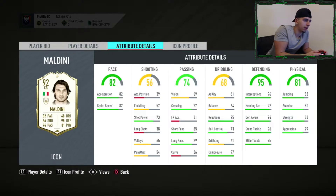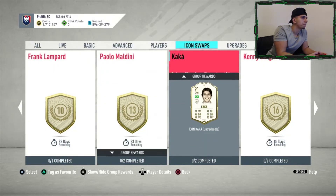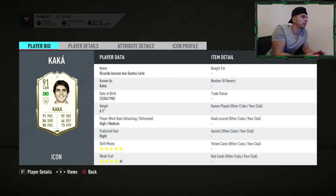Work rates don't matter for Maldini — he's a center back. He's pretty pacey. Agility, balance, and dribbling you might not be concerned about because players like Varane and Van Dijk don't have great stats there but are still very good. With a shadow he looks unbelievable — defensive stats are pretty much maxed out. He's not the strongest but it's okay. He's a hit.